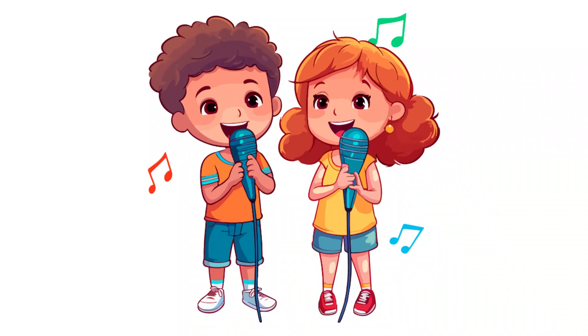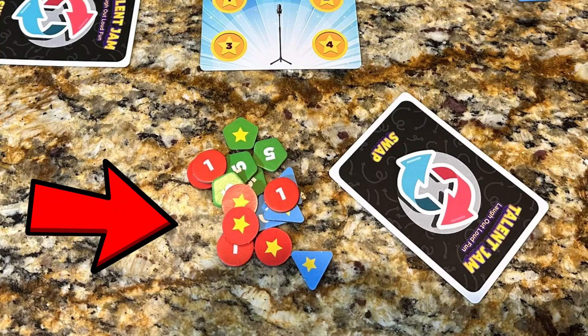When the performers are finished, the audience members vote using the talent tokens. Players rate how funny and creative each player's performance was by giving them exactly one talent token each. Red is one point, blue is three points, and green is five points.